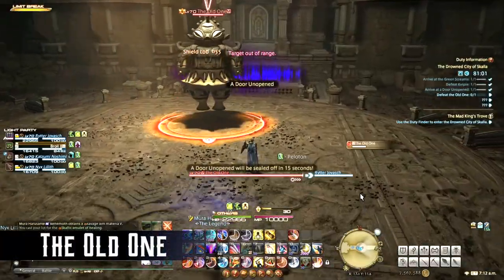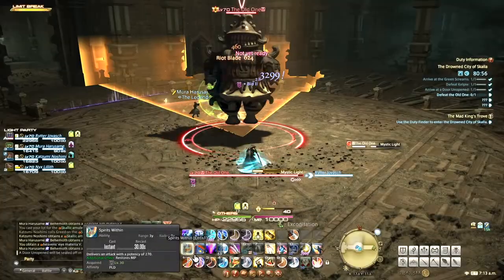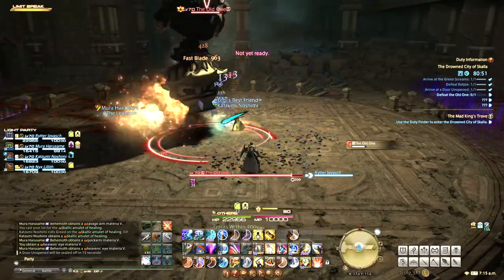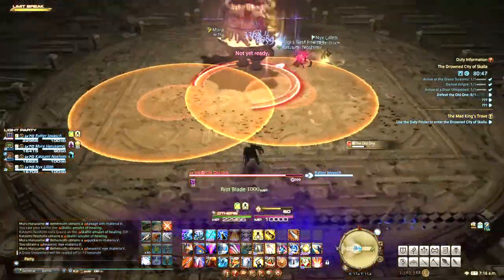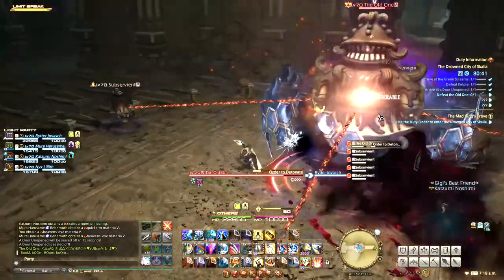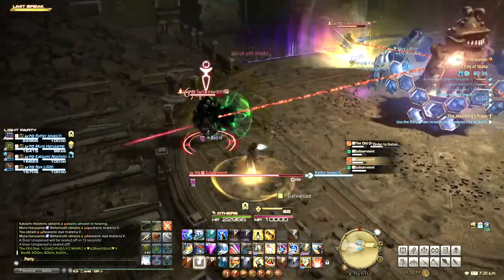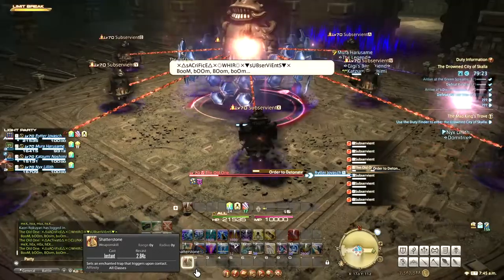The second boss is The Old One. He typically opens with Mystic Light, which is a large conical AoE that targets a random player — just step out of the marker to avoid getting hit. Mystic Flame puts 2-3 large AoE circles on the floor; step aside to avoid damage as they are blasted with fire. Order to Detonate is a long cast where 4 adds will spawn and slowly circle the boss — all players need to burn them down fast before the cast goes off. Later in the fight, there will be 6 of these adds.